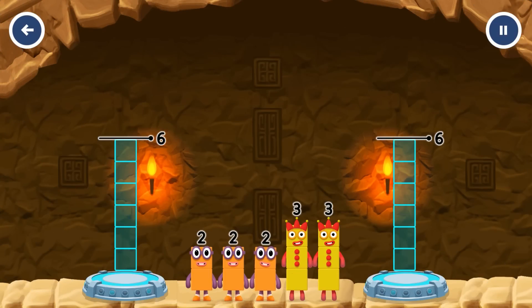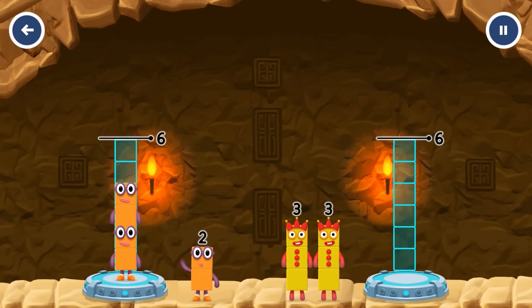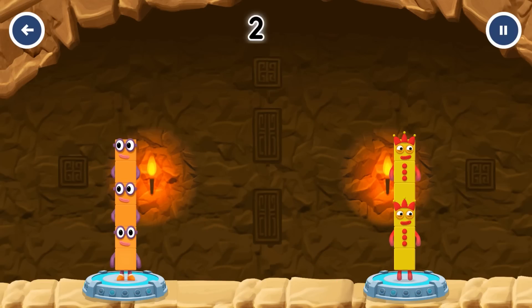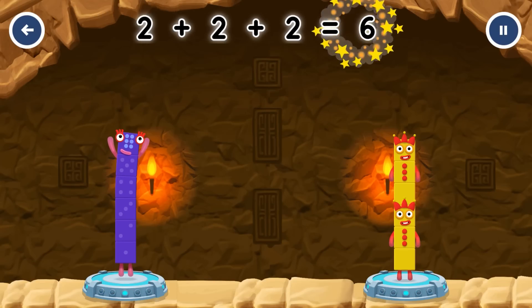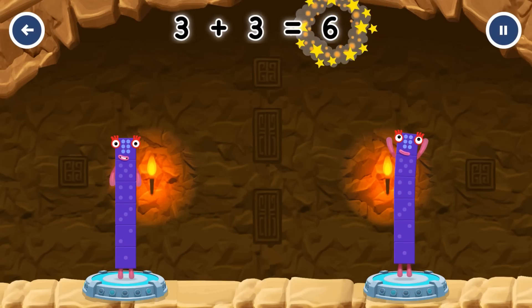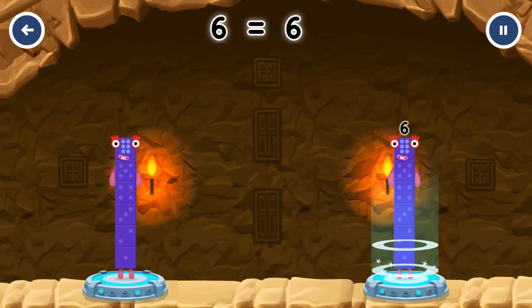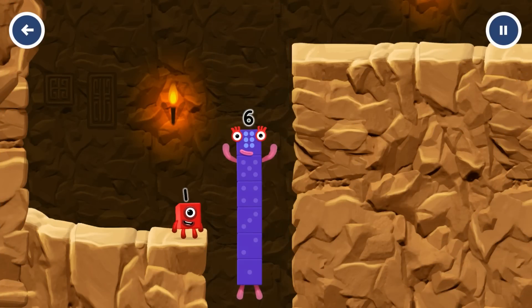Share the number blocks evenly to make two groups of 6. 2, 2, 2, 3 — got it! 2 plus 2 plus 2 equals 6. 3 plus 3 equals 6. 6 equals 6.